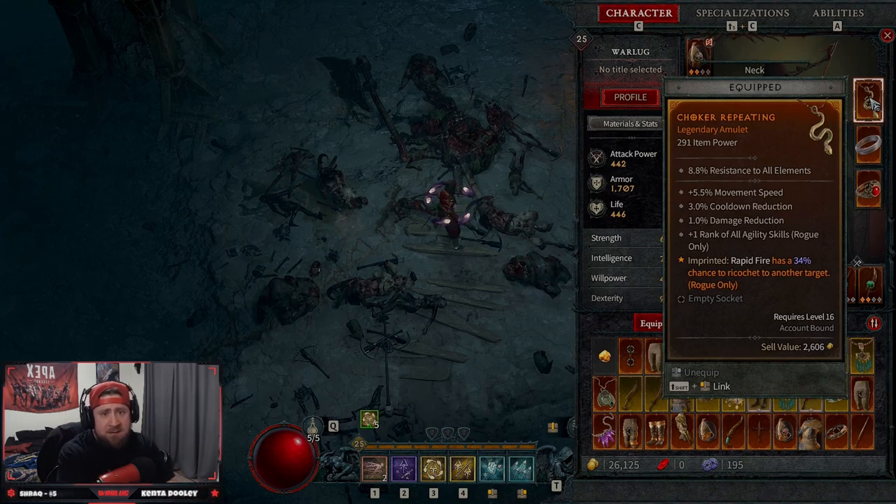That's pretty much it guys — this is the Rapid Fire Rogue, Shadow Imbued, and it's a very, very strong build. Drop a like if you enjoyed the video, make sure to subscribe if you're new, and as always stay gaming. Catch you guys in the next one — peace.